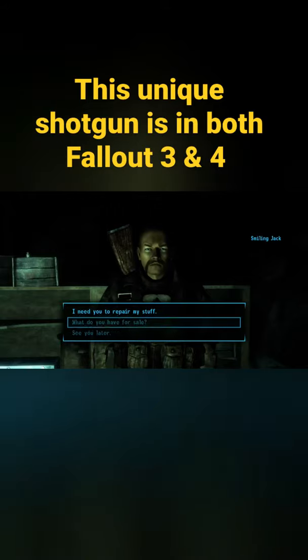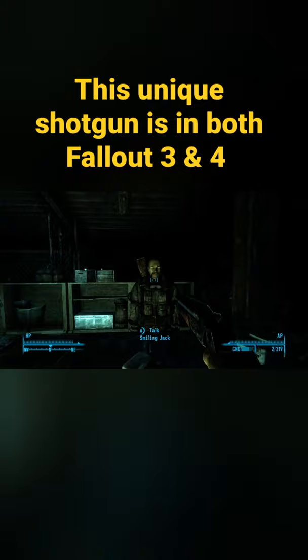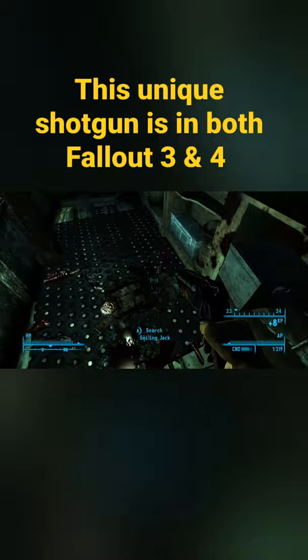Did you know that there is a unique combat shotgun that you can find in both Fallout 3 and Fallout 4? It's called the Terrible Shotgun, and it can be looted off Smiling Jack's body in the Evergreen Mills Bazaar in Fallout 3.